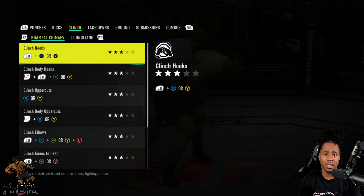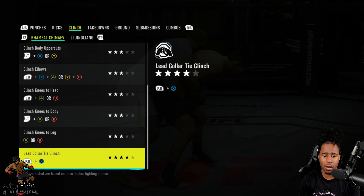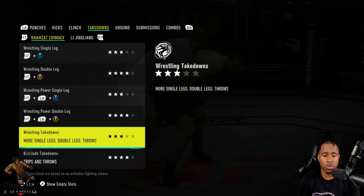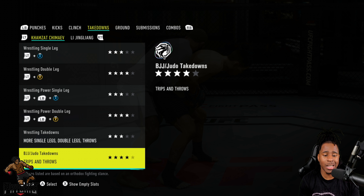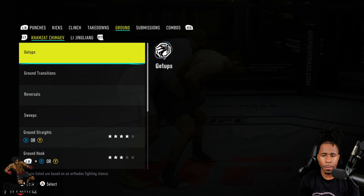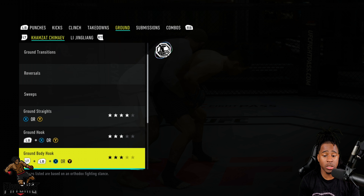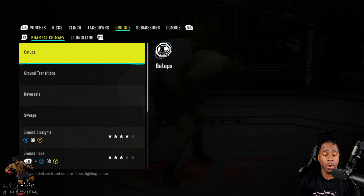He does have body knees and flying knees. Going over to the clinching — three stars all the way down until you get to the collar tie which is four stars. Any strike in the clinch is three stars. For takedowns: three-star single legs, four-star double legs, three-star power singles, four-star power doubles, wrestling takedowns level three, BJJ/judo takedowns level four. On the ground: straights level four, hooks level three, body hooks level three, elbows level four, uppercut level four.